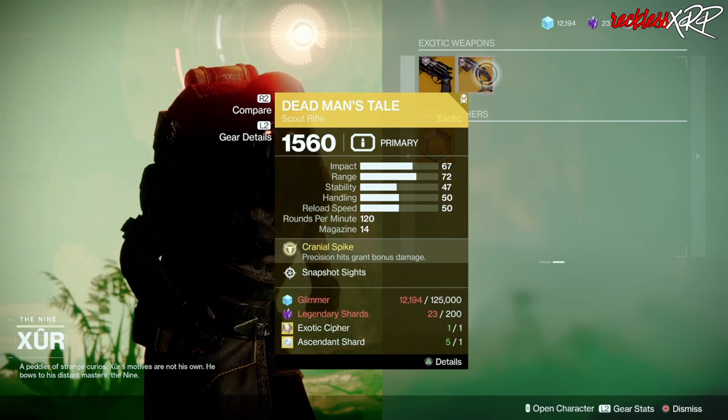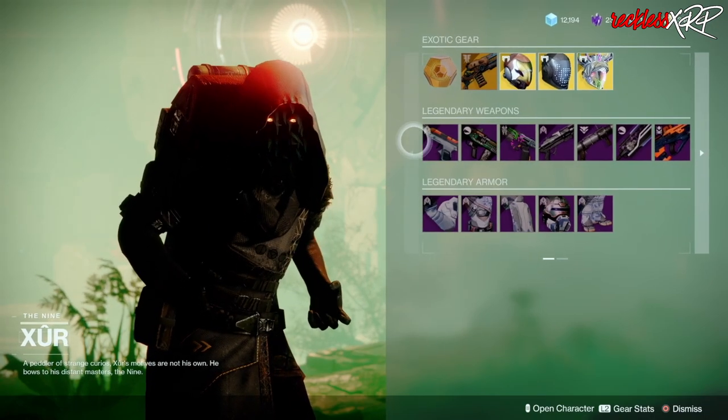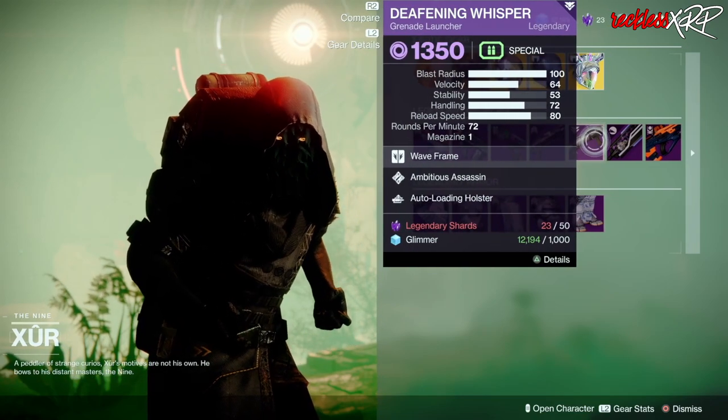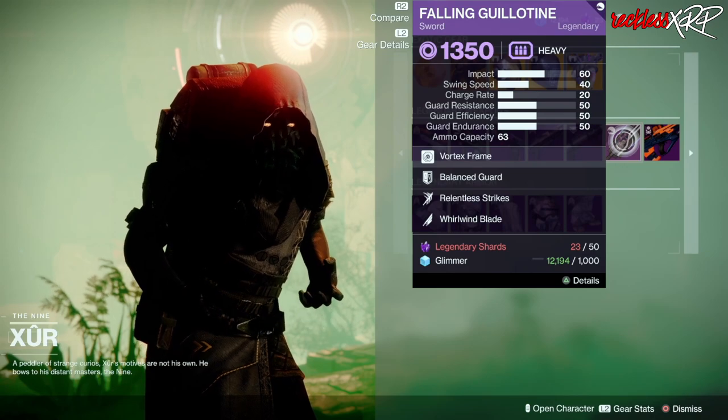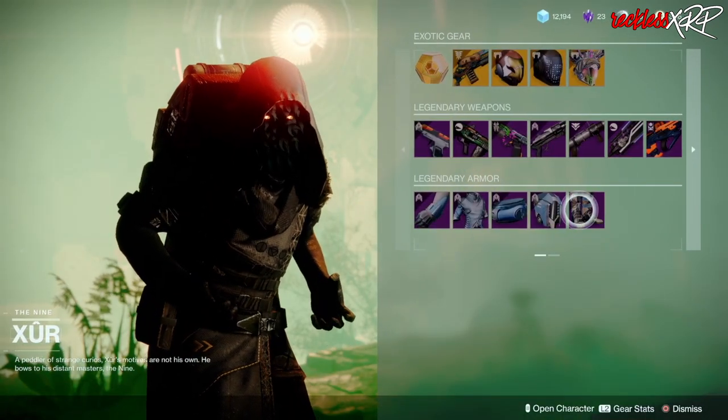Otherwise if you do have them, go ahead and grab these two because they have the best rolls. Then we have Hawkmoon as well as Dead Man's Tale — none of these are really good. As for legendary weapons, go ahead and pick up this Cold Denial, as well as this Dire Promise and this Fallen Guillotine.